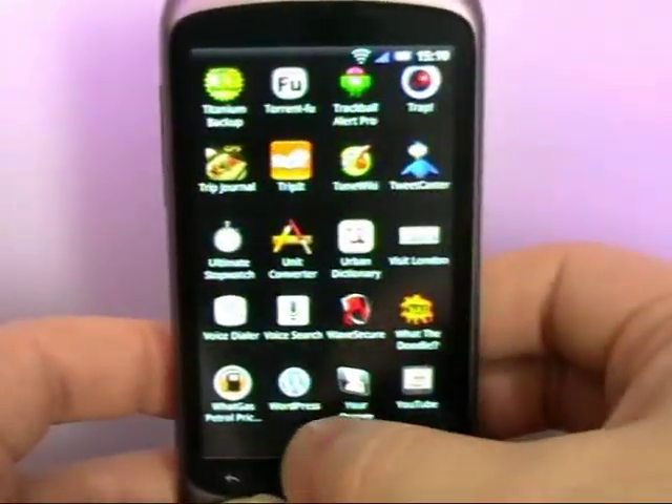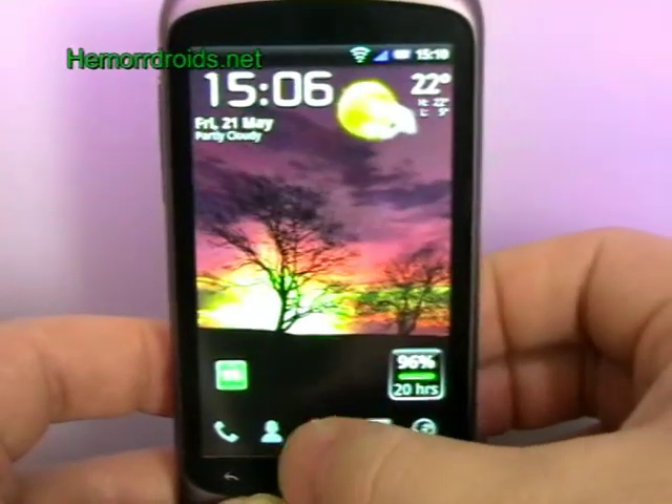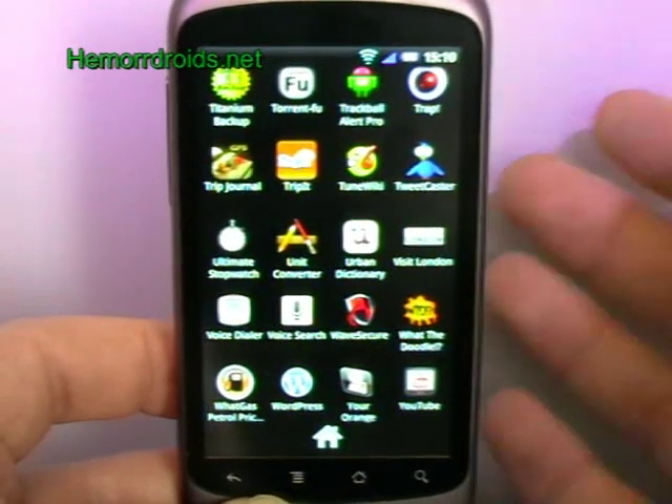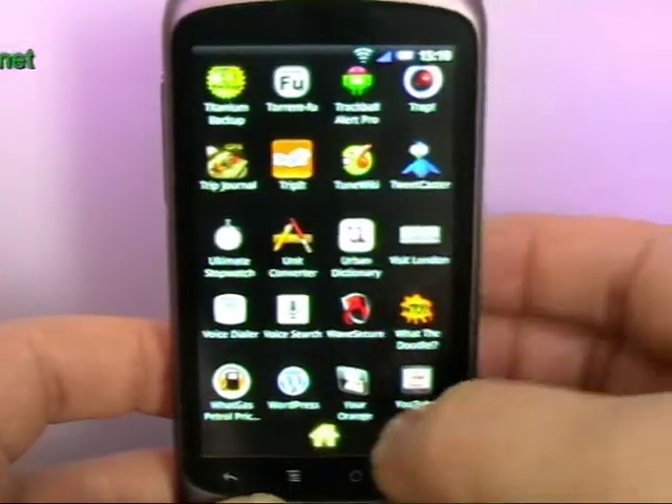If I go down to the very bottom and then go back to home and back in, it's still on the bottom. Desire owners that's probably nothing new, but Nexus One owners that's something different.